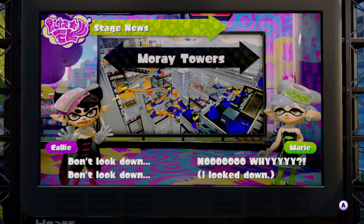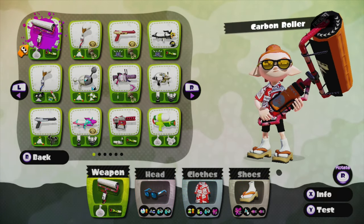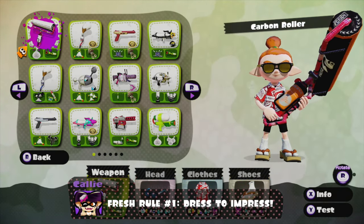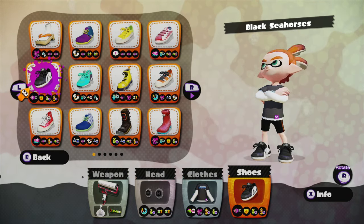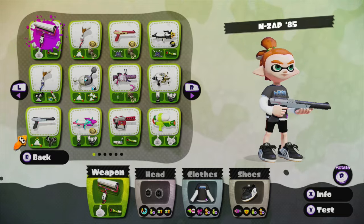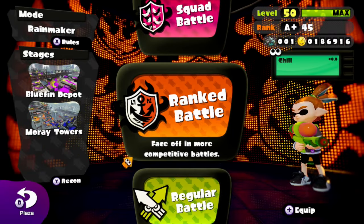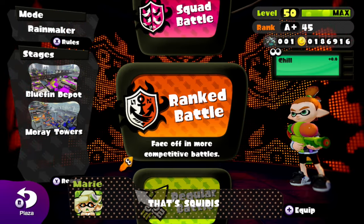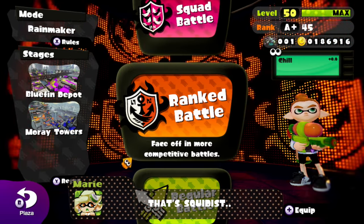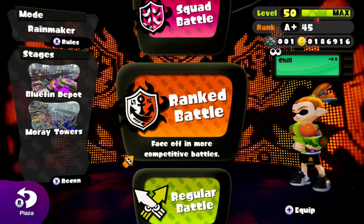So here we are in Splatoon, but we're not gonna jump right into a match. We need to dress up our inkling first. I normally like to match it to the game that I'm doing, but in this case it's Splatoon so I guess really anything would have worked. I just picked what I thought was a classic look for Splatoon, at least based on the amiibos — the male one — and then I picked the vanilla Splattershot because I thought that was a typical Splatoon look.